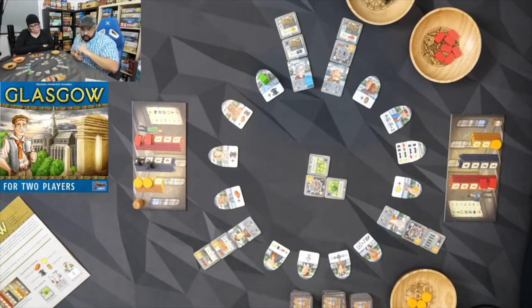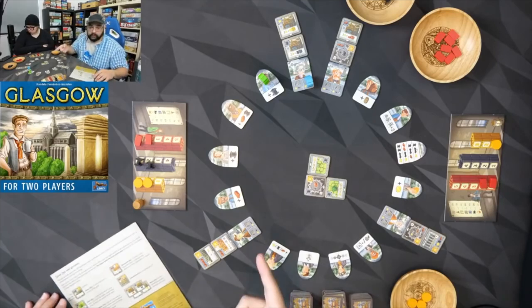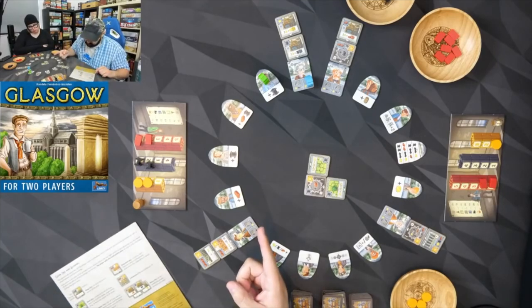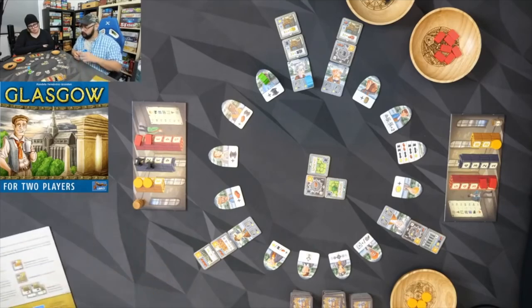A couple of new tiles showed up — some special scoring tiles. Those are both end-game scoring tiles, meaning they check for something and give you points based on that. The first one gives three points per remaining gold, and the bottom one gives two points per remaining steel.